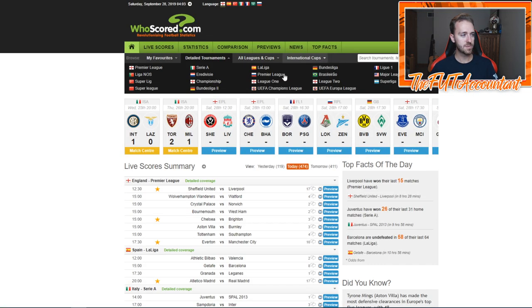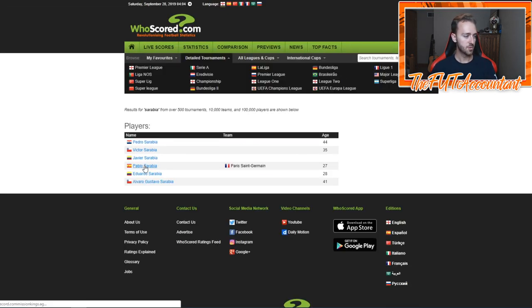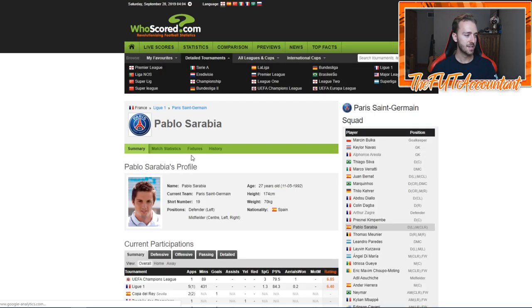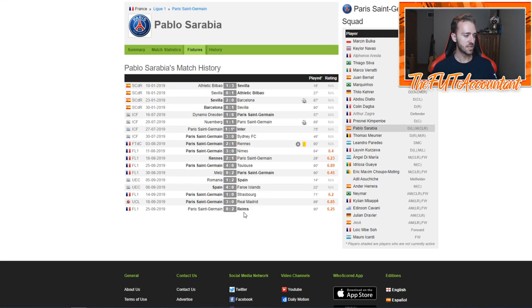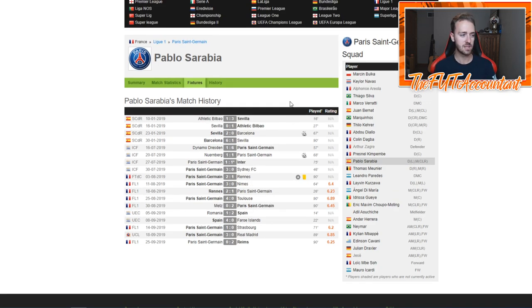Then I use this website called WhoScored.com — I use this a lot for research. I can look up Sarabia right here, click on him, and look up his fixtures and match history to see how he's been playing recently. You can see he played Real Madrid in Champions League, played 89 minutes with a match rating of 6.85, then played against Reims in Ligue 1 and got a 6.2 match rating.